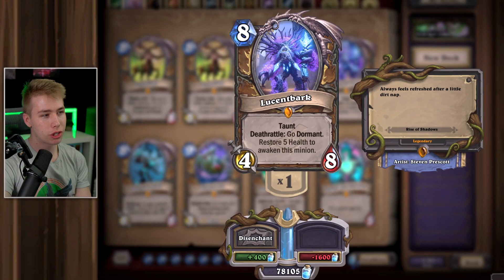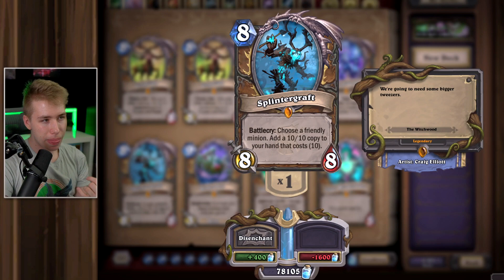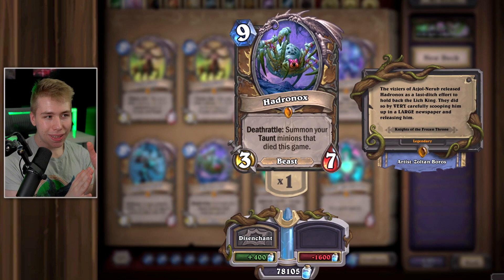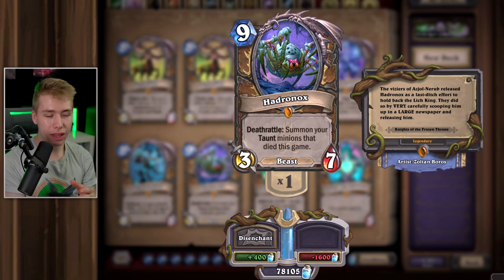Lucent Bark — giant meme deck, Heal Druid is complete garbage but it's fun. Disenchant that. Splintergraft — terrible. The only way I made this work was playing Aviana and Kun into C'Thun and Bran, then Splintergraft to make golden C'Thuns with 20 damage each, but it's such a bad meme. Hedronox is a good meme — like Plagmother Rotting, if you play Taunt Druid and like the idea, keep it. But getting to 9 mana and staying alive is hard, you need Taunt minions that died, and it's basically playing N'Zoth with 3 extra steps. Not good, but fun to play.